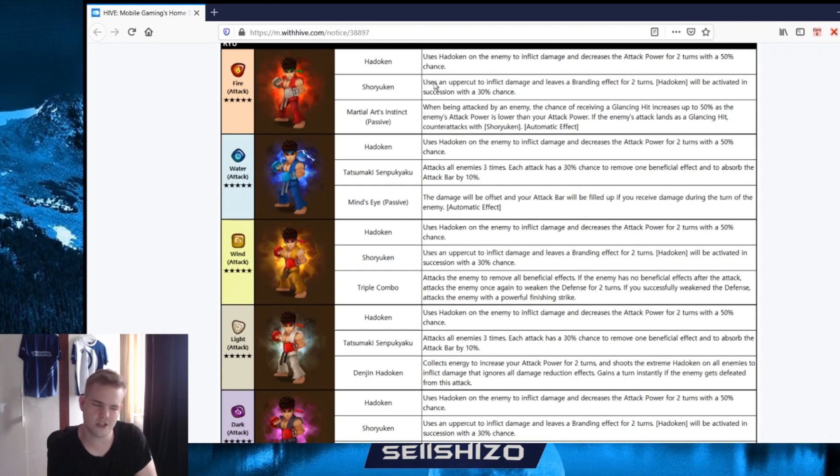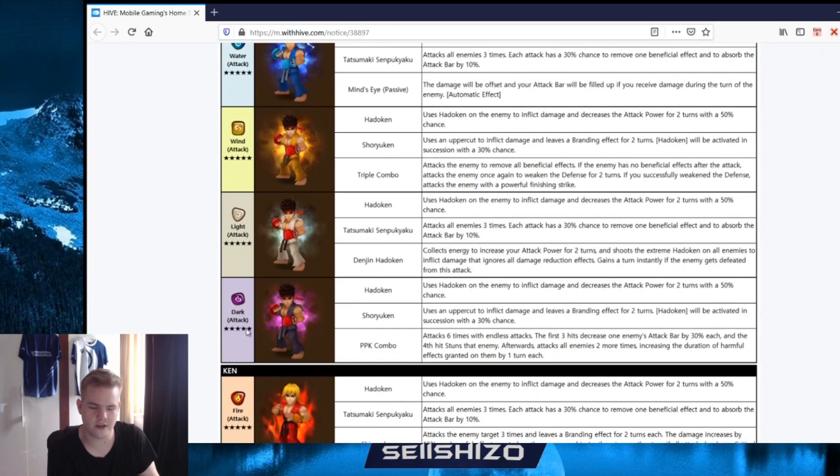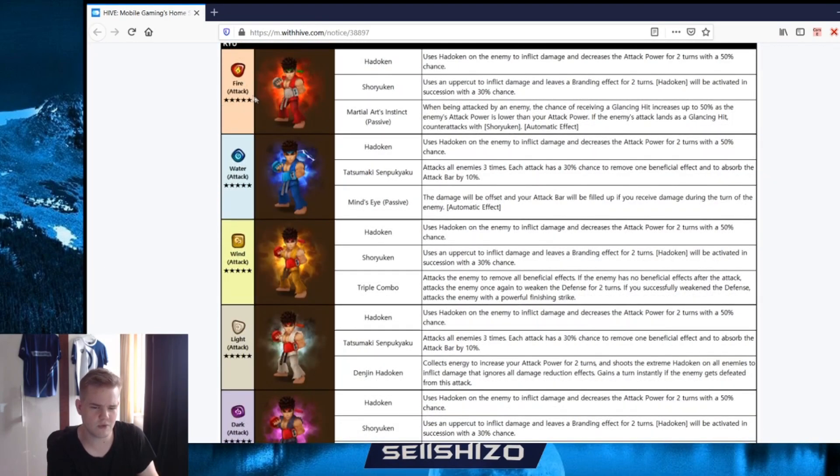It really depends on like - okay how good are the actual multipliers? Multipliers always matter a lot. How are the base stats? Base stats also matter a lot. As far as I can see all of the Ryus are attack type - they often have a few that are HP type within the family but they kept everything as attack type. Sure you can use this uppercut - leave branding for two turns, Hadouken will be activated with 30% chance. It's kind of similar to what the kung fu girls do with skill two into skill one.